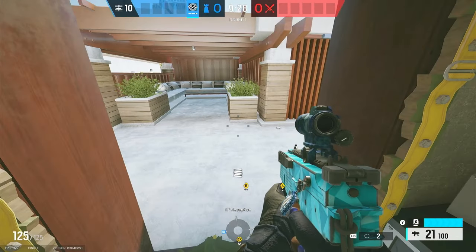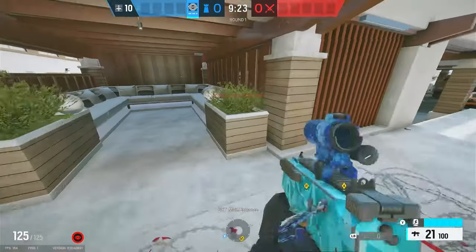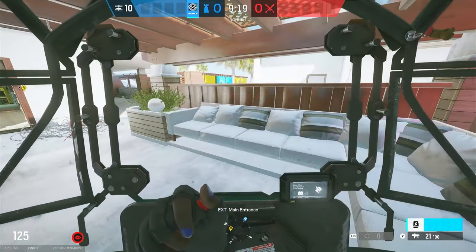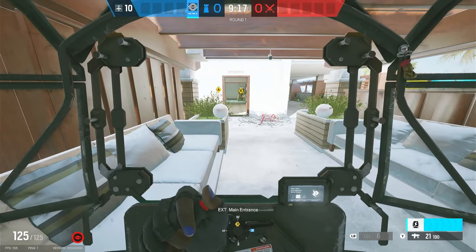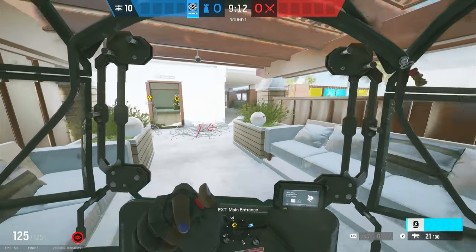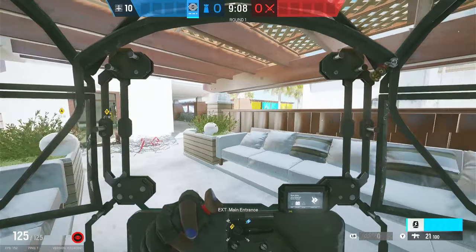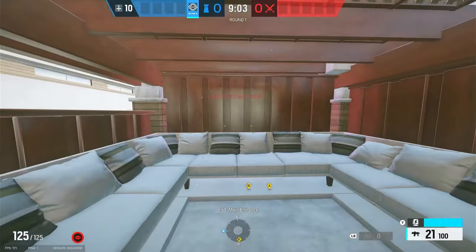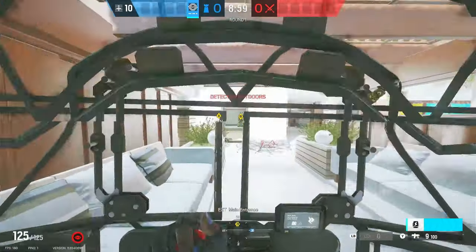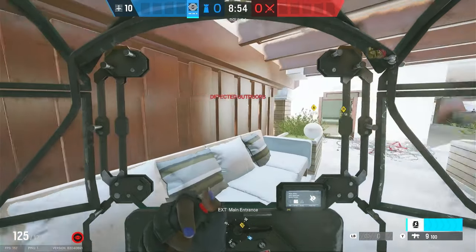Once the round starts, toss your barbed wire right here — this is just going to slow them down a little bit. Then come into this little lounge area as Clash and just sit here making callouts for Solace. Stay alive as long as possible. If someone does this to you in your rank games, you can't actually shoot through these wooden parts, but a lot of people don't know that.